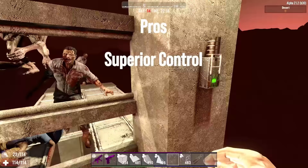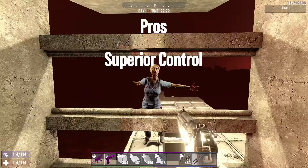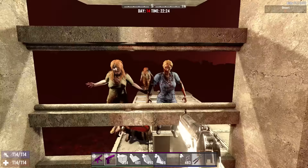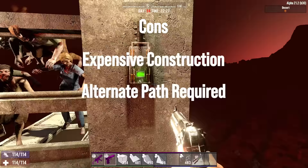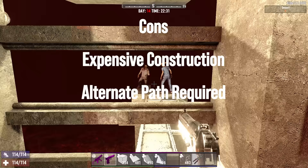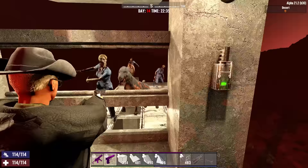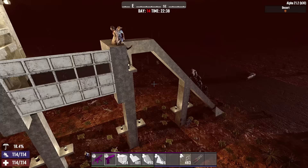The advantage of the powered approach is that you can use switches, trigger plates, or motion sensors to control when and how the door opens, giving you flexible combat options. The negatives are that it uses more expensive late-game items so it's not available early on, and while the door is open there's no path to you — meaning zombies may rage and attack your support pillars if the door is open too long without an alternate path. Drop percentage is up to you and your control.